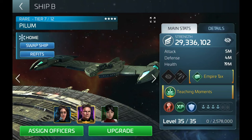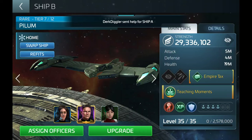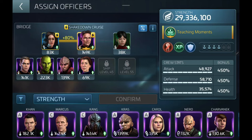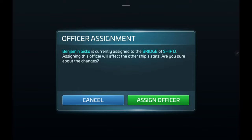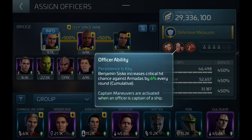This is most likely your go-to ship for daily grinding, PvP, and possibly joining Alliance Armadas. For me that's my Pilum, and here is my preferred crew for it. I've been fortunate enough to get most of the DS9 crew, so I like to run Sisko, O'Brien, and Bashir. Sisko provides mitigation based on crew health, increasing armor, shield deflection, and dodge with his captain ability. His officer ability is a more consistent version of Khan's perk, offering a cumulative increase to crit chance each round.